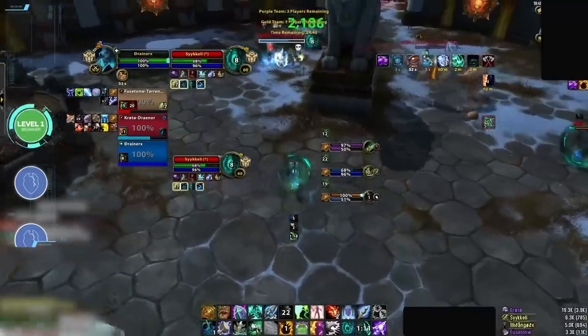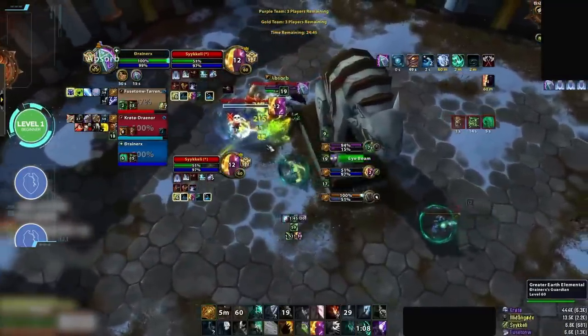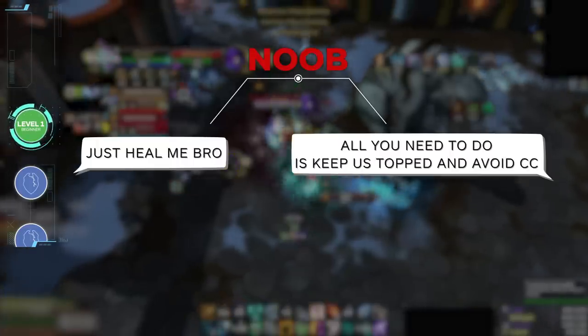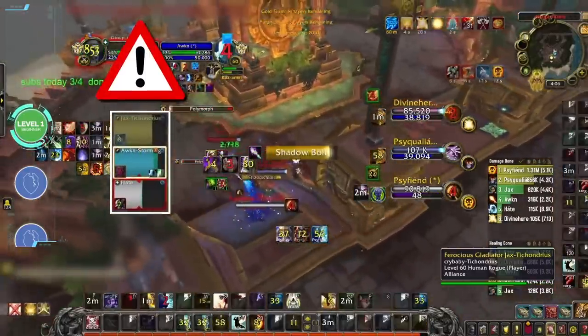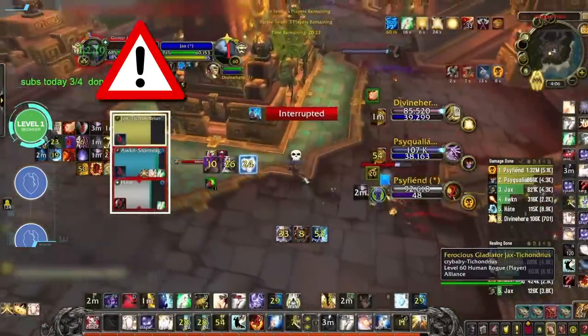If you've played any LFG games as a healer or even as a DPS, you've probably seen people rage and say things like 'just heal me bro' or 'all you need to do is keep us topped and avoid CC.' These are telltale signs that someone has no idea what it means to be a good healer. On a surface level, your job as a healer is to make sure your teammates don't die, and many beginner players think this means keeping HP bars full and avoiding getting CC'd.